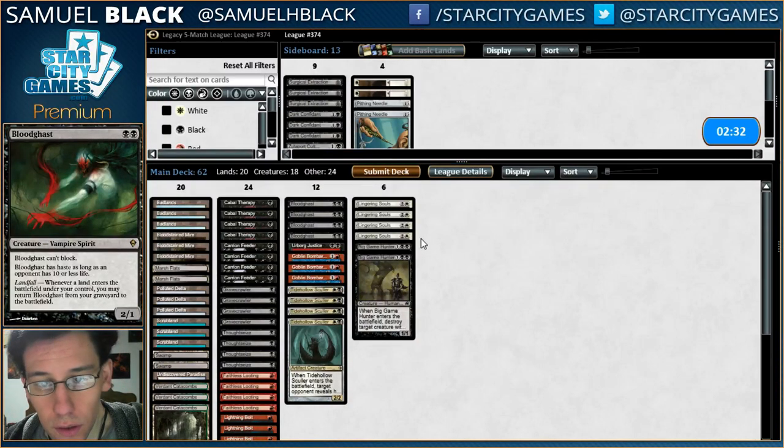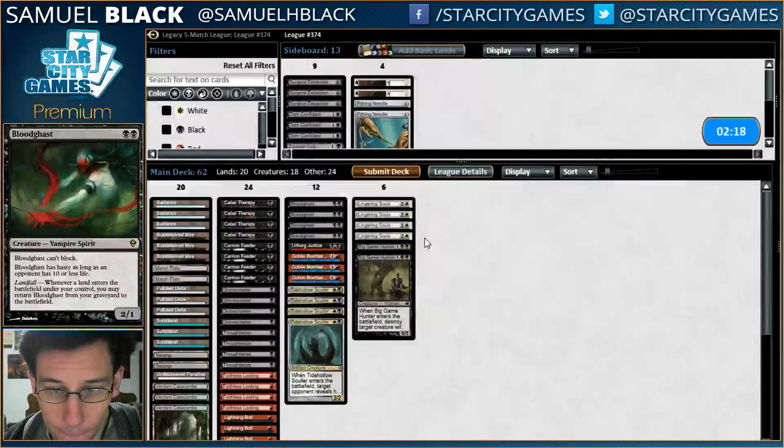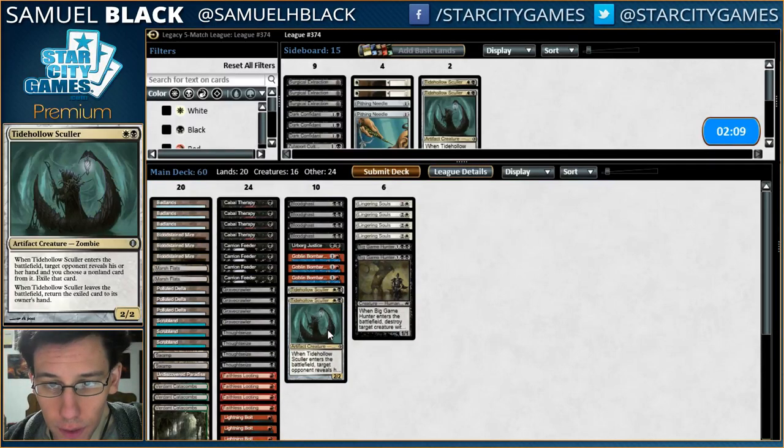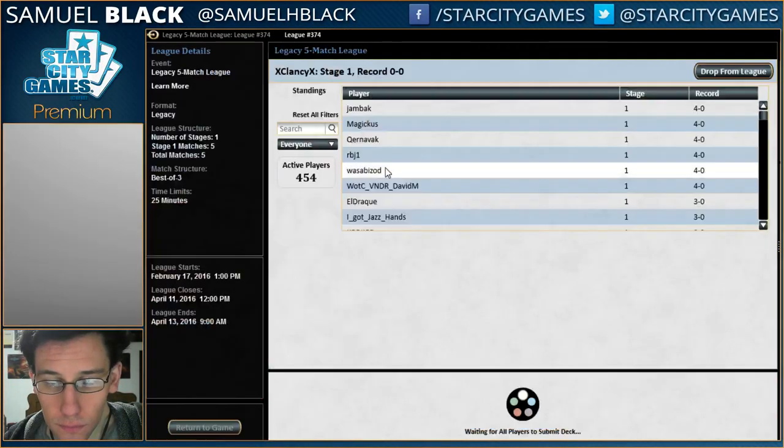We're going to have to bring in the Anti-Eldrazi package against Tarmogoyfs, and we want Lightning Bolt for Deathrite Shaman. My opponent has enough removal that I don't want Dark Confidant — it'll just get killed. Cutthroat's not great. First instinct is to cut Scholar for the same reasons — it'll just get killed. Yeah, I think cutting Scholar is the way to go.